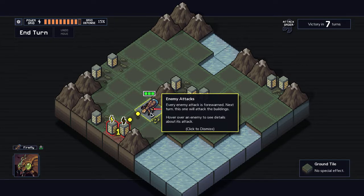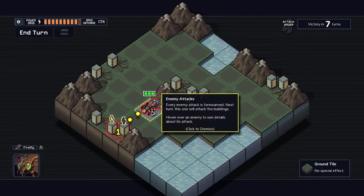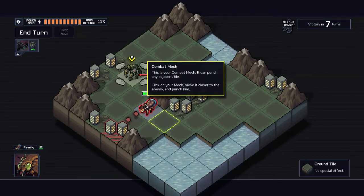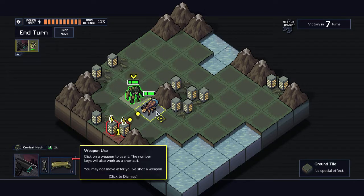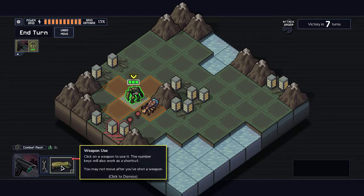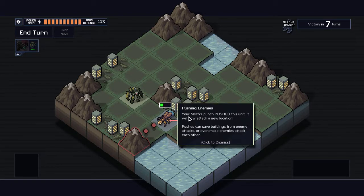Every enemy attack is forewarned — indicated by this red highlight. Next turn, this one will attack the buildings. Hovering over an enemy shows details about its attack. Holding control shows unit status — it will launch a volatile mass of goo, so it's a projectile-based attack. That's my mech — you can punch, so that's the melee one. Click on the mech, move it closer to the enemy, and punch it for two damage.